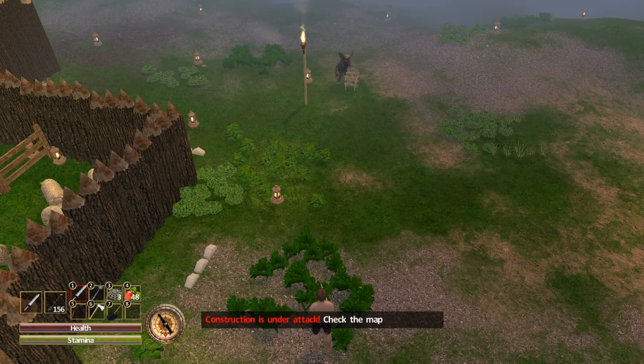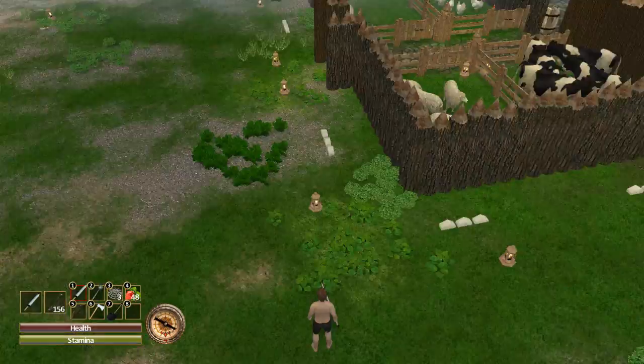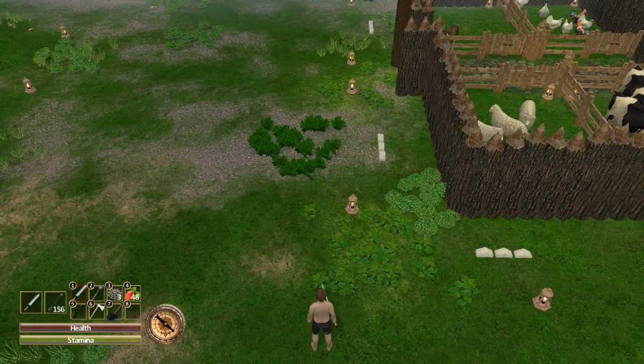As soon as any part of your base gets attacked, there will be a 'Construction is Under Attack' sign that pops up. This is really useful because you can go over there and remove them from your premises by killing them.